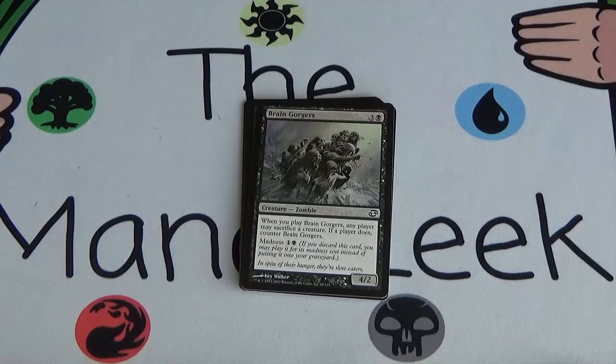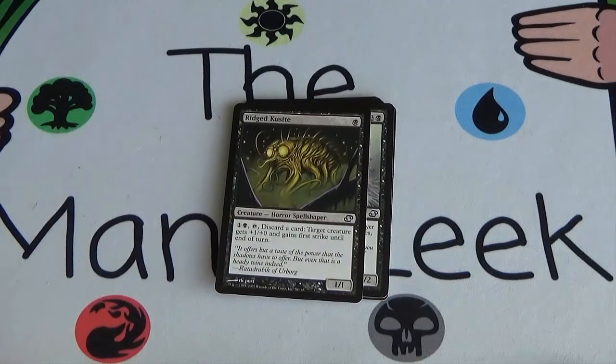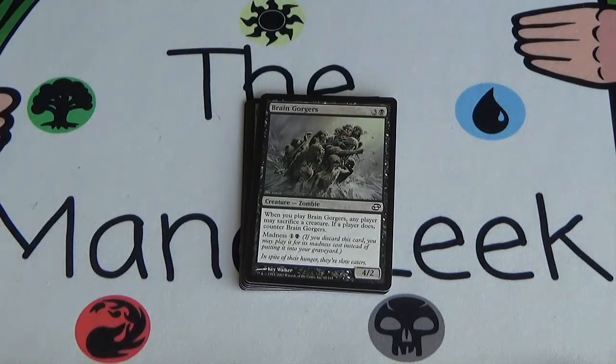Next up we have Braingorgers — 3 and a black for a 4/2 zombie. When you play Braingorgers, any player may sacrifice a creature; if a player does, counter Braingorgers. It also has Madness, which means that if you were to discard this card — so that's where those discard cards come from — you could pay 1 and a black instead of 3 and a black. So it's a 4/2 that you can potentially bring down fairly early with a discard outlet. Your opponent can counter this 4/2 by sacking a permanent, but a 4/2 doesn't sound all that scary. This seems like a solid filler card and not much else, so not first picking.